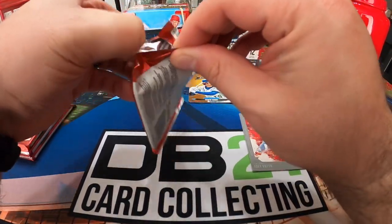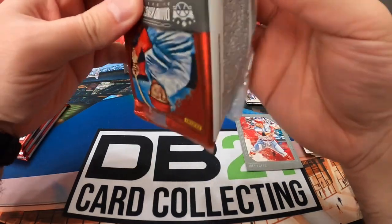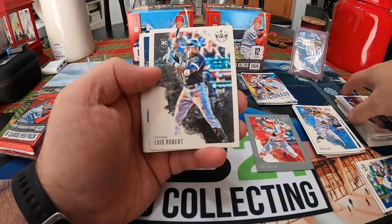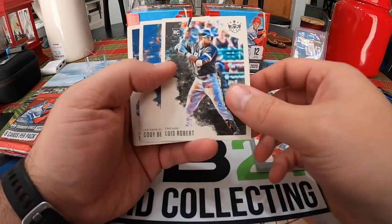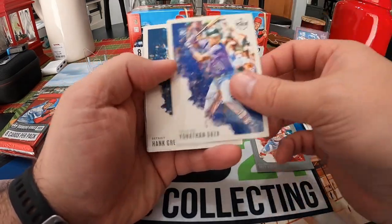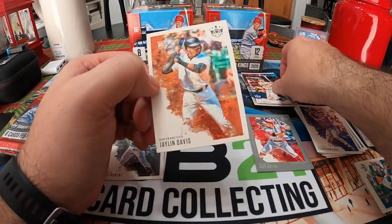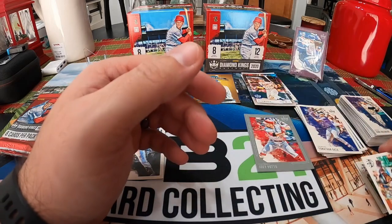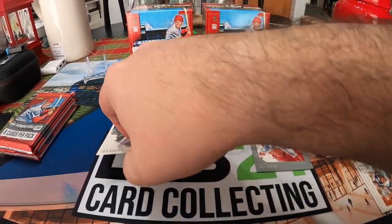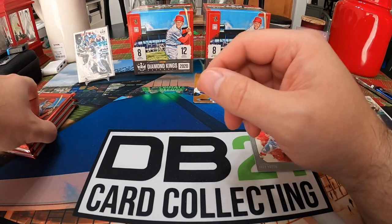Four packs to go. We got Frank Baker — there's another Roberto. Cody Bellinger, Don Larsen, Jonathan Daza, Hank Greenberg DK Original, Joe DiMaggio, and a Jalen Davis numbered to 150 — so I think that's it for the short print cards in the back of the pack. No Lewis in this one, still got a frame to go though.